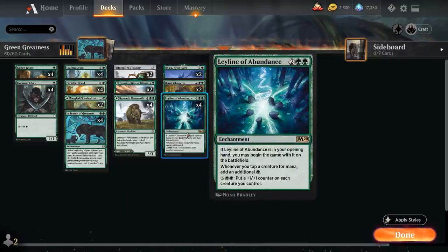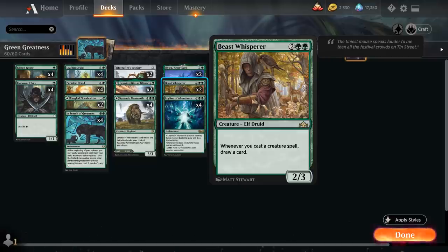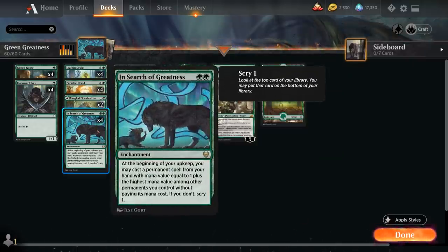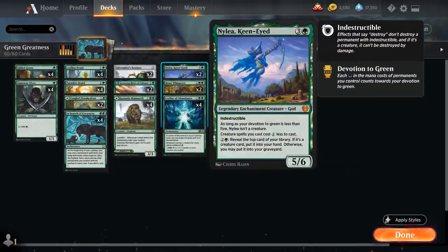At four mana, besides our full playset of Leyline, we also have two copies of Beast Whisperer - a 2/3 creature that lets us draw a card whenever we cast a creature spell. We also have two copies of Nylea, Keen-Eyed, the 5/6 legendary enchantment creature god that's indestructible, but only turns into a creature as long as our devotion to green is at least five. That synergizes with In Search of Greatness which provides two green devotion. We also get a one mana discount on each creature spell we cast, and a mana sink ability revealing the top card of our library - if it's a creature card we may put it into our hand, otherwise we may put it into our graveyard.